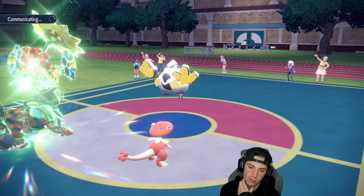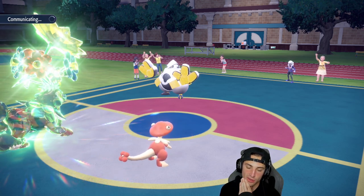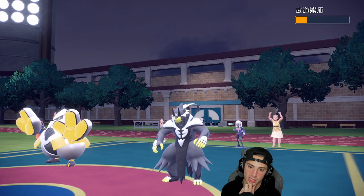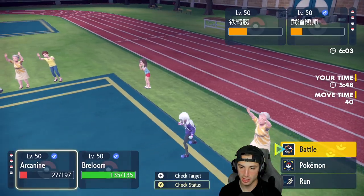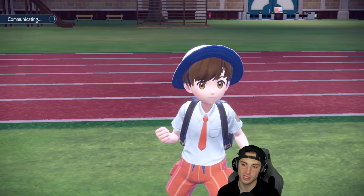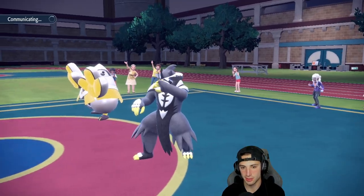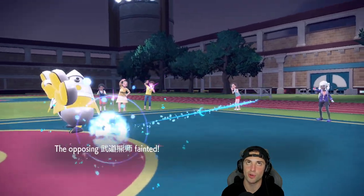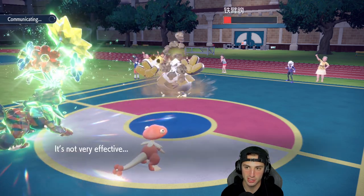Urshifu comes out — I'm just going to Mach Punch it. Tailwind is gone but Mach Punch with Technician STAB should be the KO. Don't protect, Urshifu — I'm coming after you. Aqua Jet hits Chien-Pao and Mach Punch picks up the KO. I still have Focus Sash which is perfect. Rock Slide lands — give me a flinch chance. Drain Punch comes in on the one Pokemon I didn't want hit, because I really want the Focus Sash.